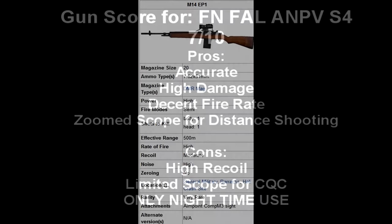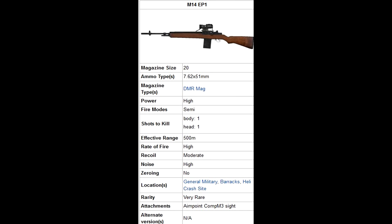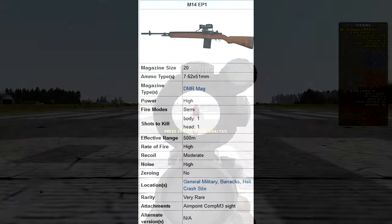Last but not least, the M14 Aimpoint. It fires the 7.62 round with a 20-round magazine. The only fire mode is semi-automatic. One shot to the body or head for a zombie, one to two shots in the body for a player. The max effective range according to the wiki is 500 meters — you don't really want to engage targets that far, but you can if you have to. The recoil is moderate.